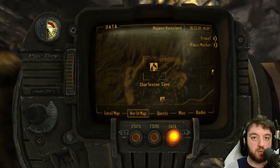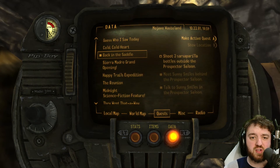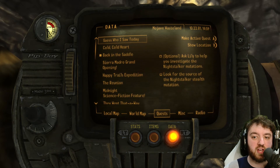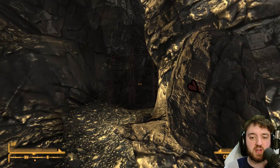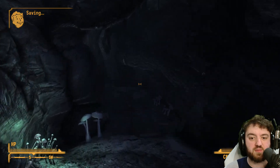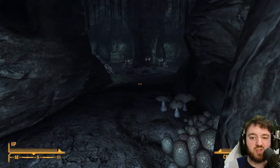One thing I do want you all to do before arriving here is go to Jacobstown. And provided you didn't kill everyone there, go to Dr. Henry and chat to him until you get the quest 'Guess Who I Saw Today.' Which means you'll have to go over to the Charleston Cave and that spawns the super sledge. If you don't do the quest or get it active with Dr. Henry, then it just won't spawn.